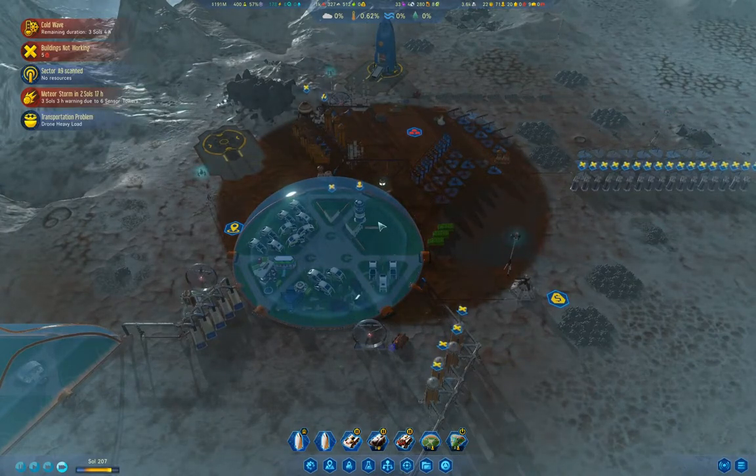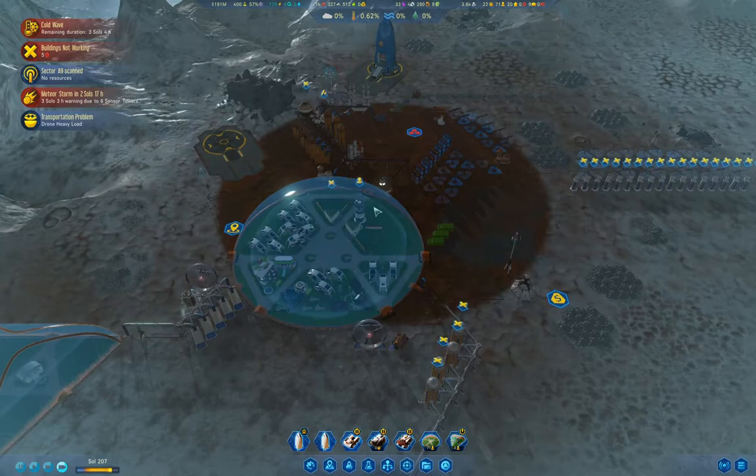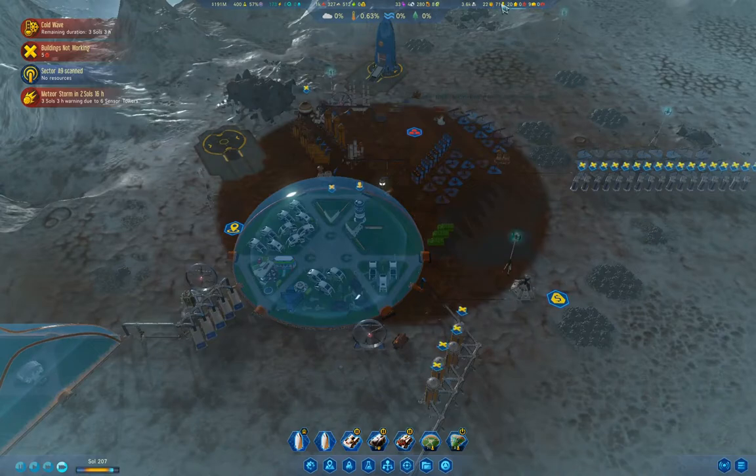Meteor storm — well, that could be okay. That should be everything up there. A meteor storm in three sols. Apparently, meteor storms can overlap with cold waves. While these things are fairly expensive to run, they do save quite a bit of power if you can cover your dome. They also keep your water tanks thawed. So there are real benefits there. I've got to remember to turn it off after the cold wave though — I keep forgetting, and that uses up quite a lot of water.